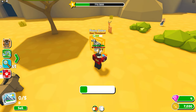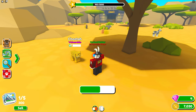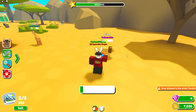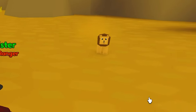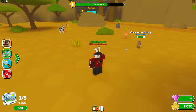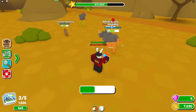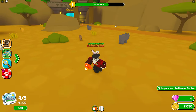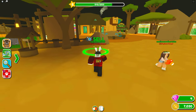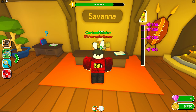Back to grinding the savannah — there's a zebra that's near threat, a cheetah that's vulnerable, and a lion that's also vulnerable. The lion started chasing me. I also spotted another injured animal and sent it to the vet. The goal now is to rack up 30,000 coins to unlock the rainforest. We're only at 8,000 so far.